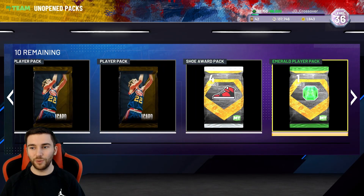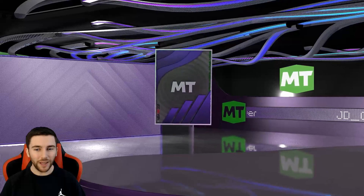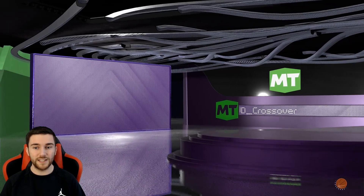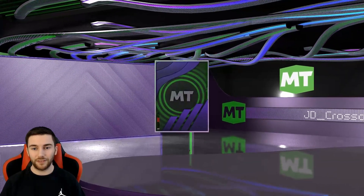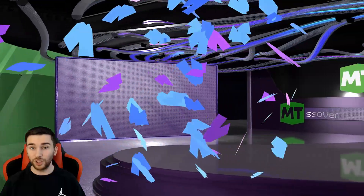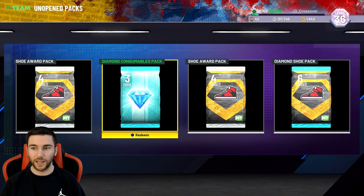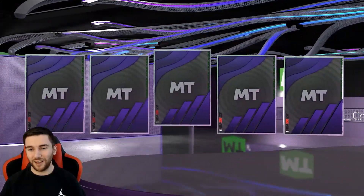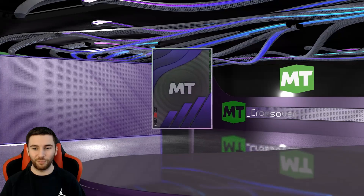I don't really care about these Emerald player packs as long as they're a new card for me. Are there any expensive teams? Nets are the only ones that are expensive, but we can't get gold cards from this pack. Got Embiid — that's a dupe. For Sapphires, I don't have many and there are still some with a lot of value. Steph Curry springs to mind. We get Shawn Kemp — he won't have value but we'll take it.